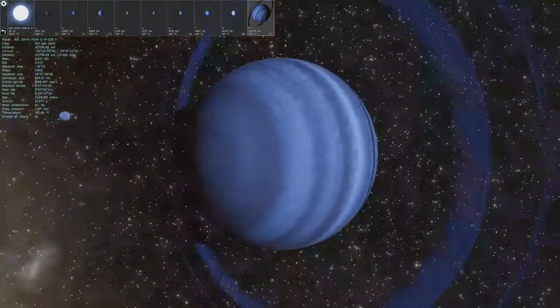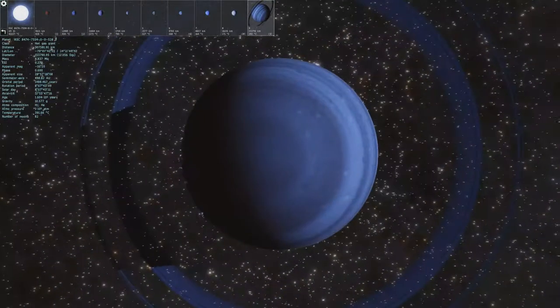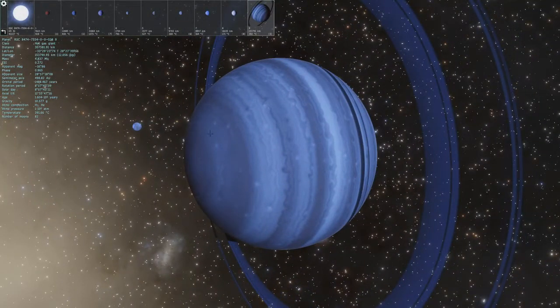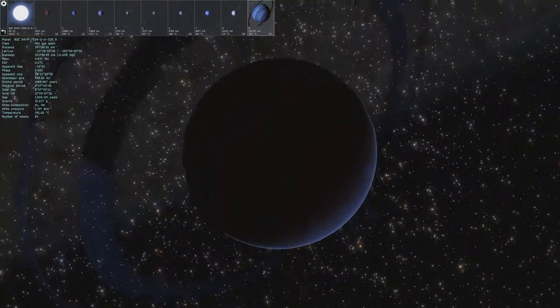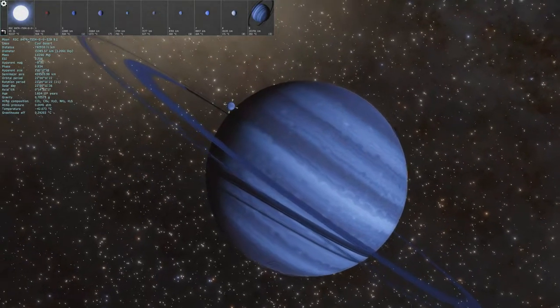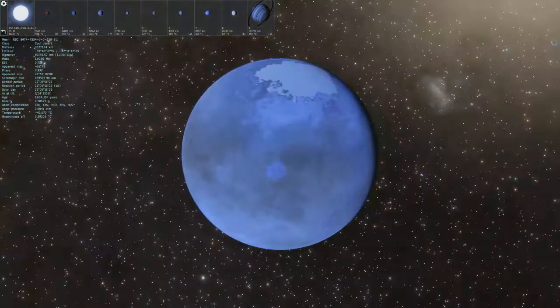I've never actually seen that before. It has some really cool, very visibly blue rings with a little blue moon over there. That is actually really cool looking. If the stars weren't so contrasting in the background, this would actually look really awesome. Let's check it out from the moon over here's perspective. This is actually behind the planet — I thought it was in front of it.